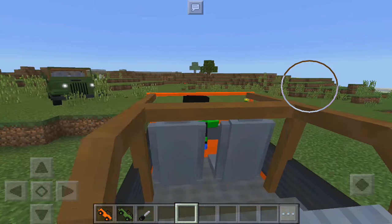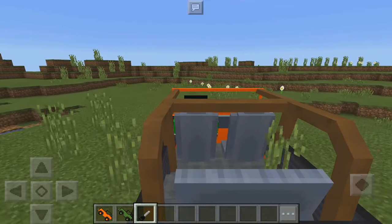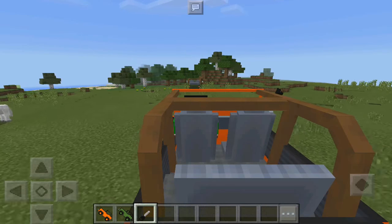Basically you can just drive it but it's not going to move at all unless you use the carrot on a stick. As you can see it's going to start moving. You can make a road, or just have fun with your friends and do some races with these jeeps. Let me go ahead and show you guys the other colors.